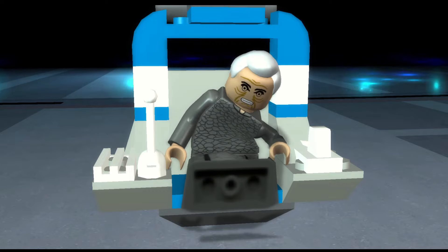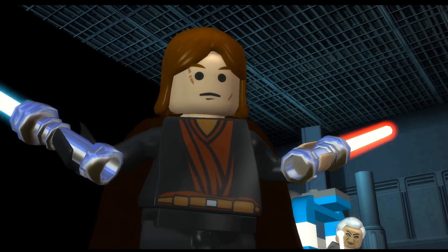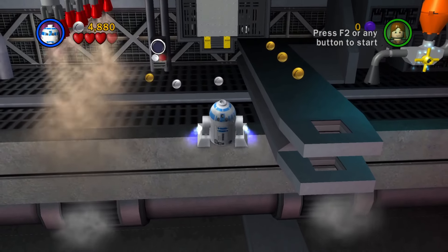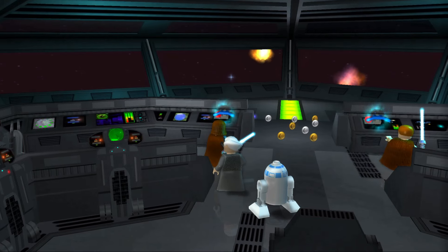Get R2 up here and save the Chancellor — I mean Chancellor in Peril — by executing the count. Run through this hall, get around the gas with R2 as well as this beam which R2 can fly around. Activate this panel, get to the driver's seat, and bring the ship down.